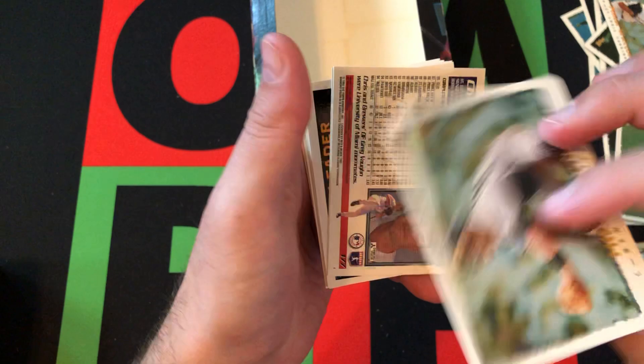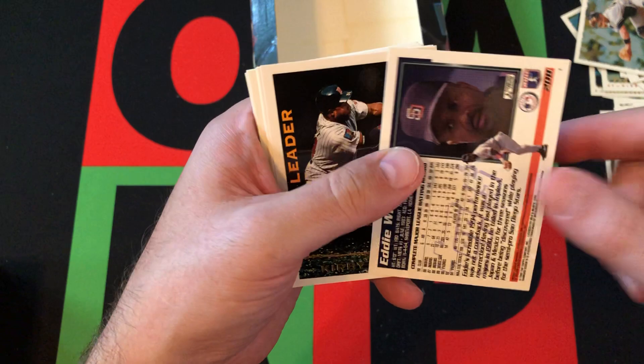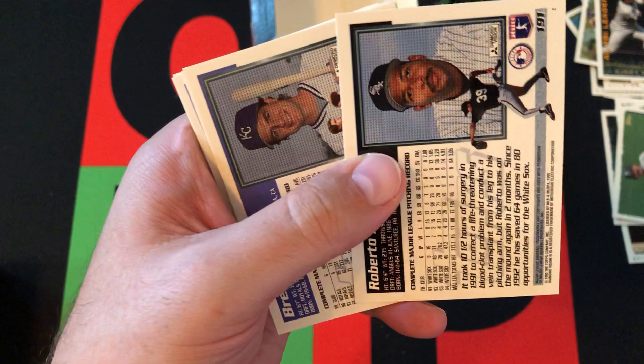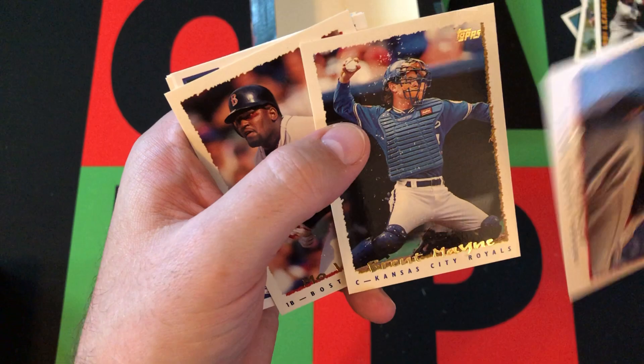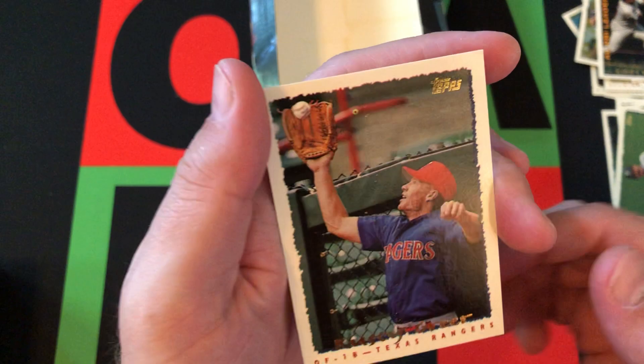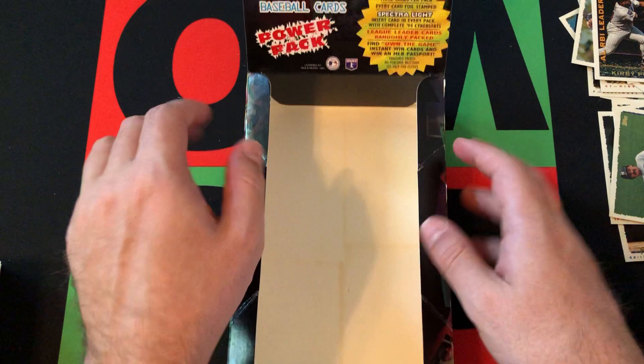Milt Cuyler, Mike Stanley Cyberstat card, Chris Howard, Eddie Williams, another Kirby Puckett League Leader card — I feel like we've gotten a couple of those. Then we've got a checklist, Dwight Smith, Roberto Hernandez, Brent Mayne sticking together with Orel Hershiser. Mo Vaughn, Mark Grace, Kenny Rogers, Jack Armstrong, and we finish things up with a Rusty Greer.